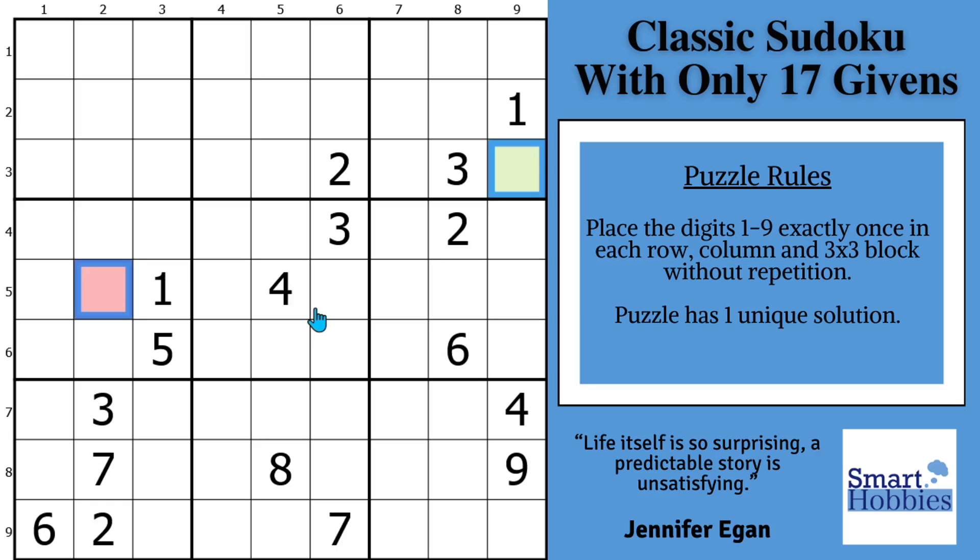I will show you a surprising strategy that I almost always use for Sudokus with the minimum amount of 17 starting digits. Not only will I use it to solve the green cell, but I'll also show you another strategy I often use that will help us solve the red cell. Click below if you want to give this puzzle a go. And with that, it's solving time.